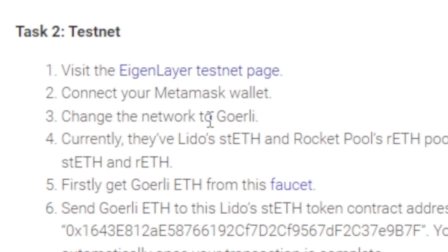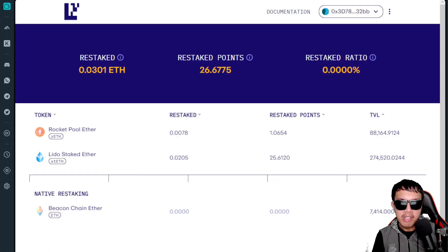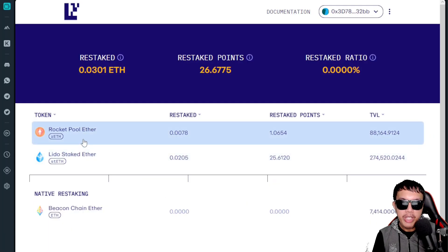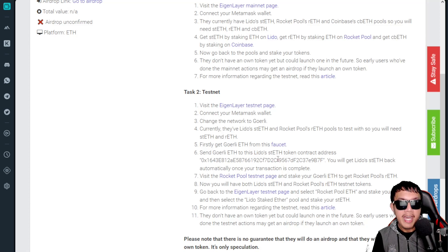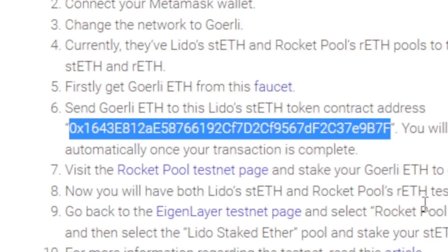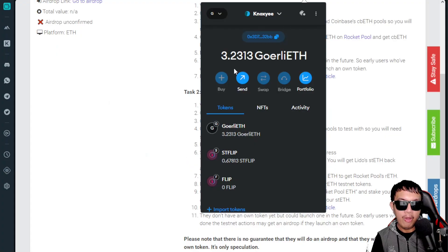I already have both Rocket Pool ETH (rETH) and Lido Staked ETH (stETH) under the testnet. Since it says either rETH or stETH, and we're killing two birds in one stone, I'll cover both. Let's focus first on Lido's stETH. To convert, you need to send Goerli ETH to the contract address I have highlighted. I copy that address and head over to MetaMask, click Send, and paste it.